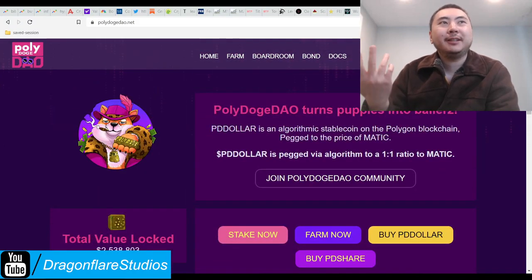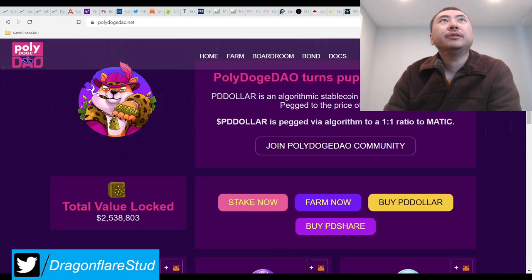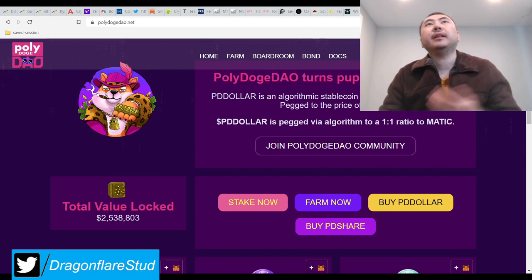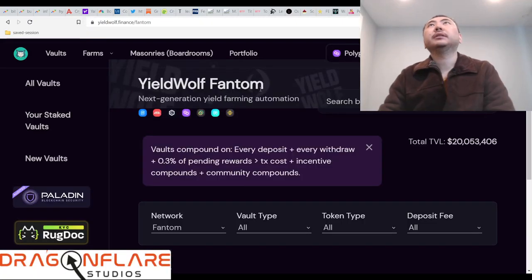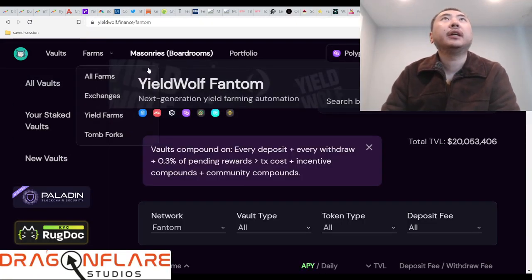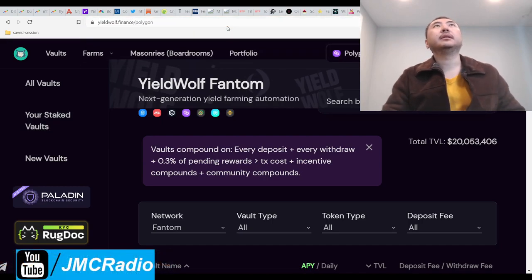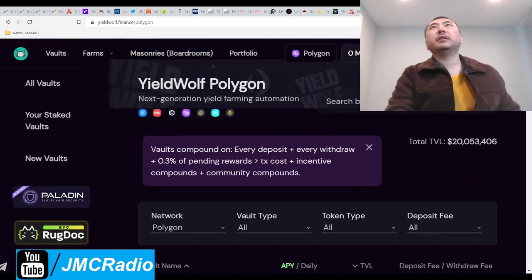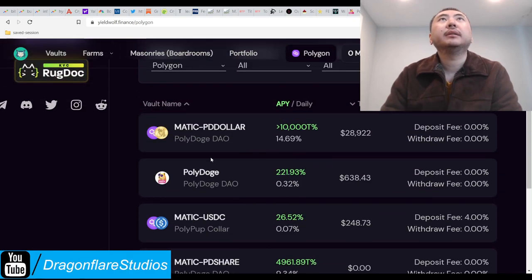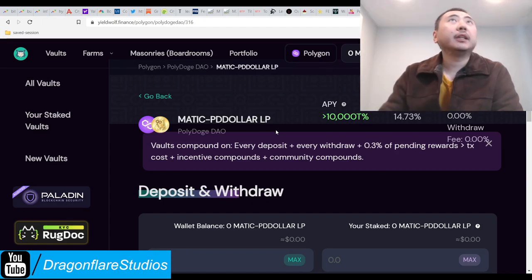Anyway, I saw on the Yield Wolf Discord that they've revealed and added this. I forgot to add Yield Wolf for this — they are on Polygon. Let me search for them. It's going to be called Poly Dog, so I'll type that in.